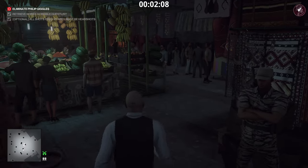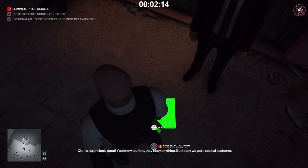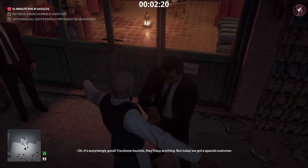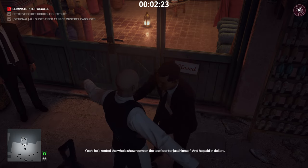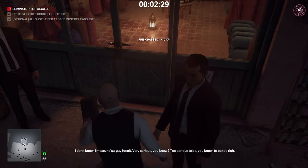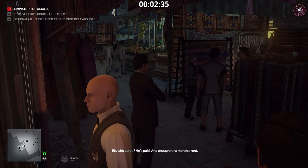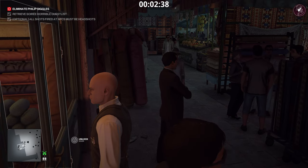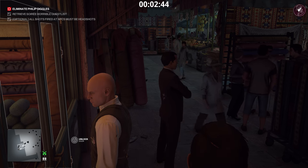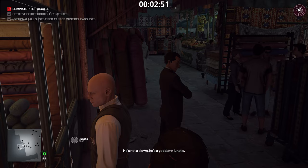Now you need to get the briefcase through the frisk zone. Go to the guard on the right, place the briefcase on the floor — don't drop it, place it — then immediately go into the frisk. If you do this correctly, he'll grant you access and you immediately pick the briefcase back up and enter. The door inside is locked; the shopkeeper has to come and open it. Don't move at all — if you move you'll have to get frisked again — just stay still and the shopkeeper will eventually open the door.